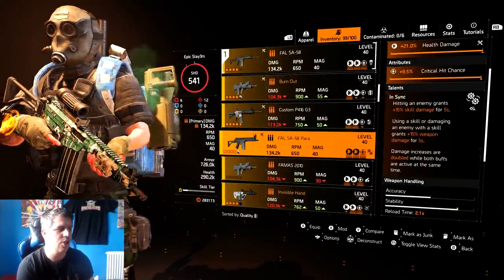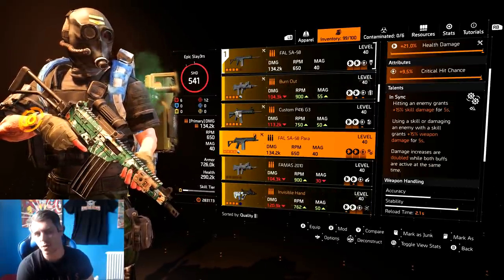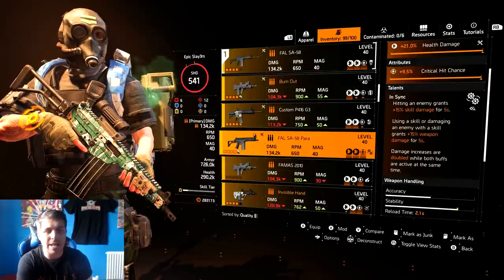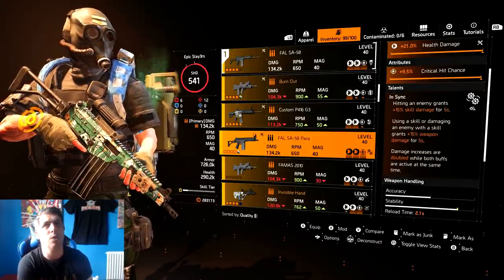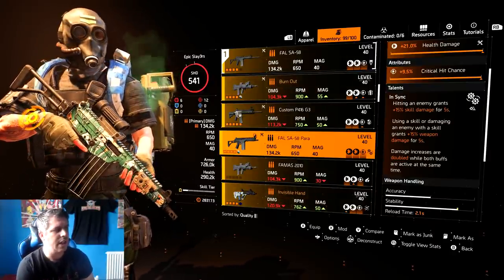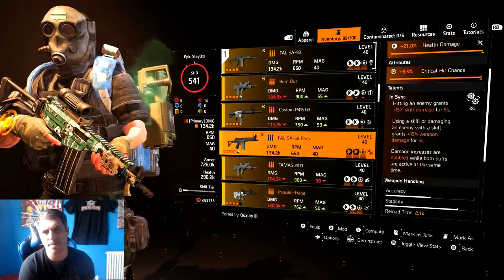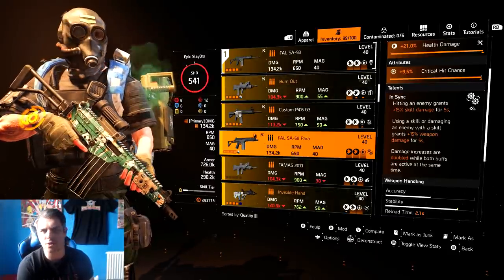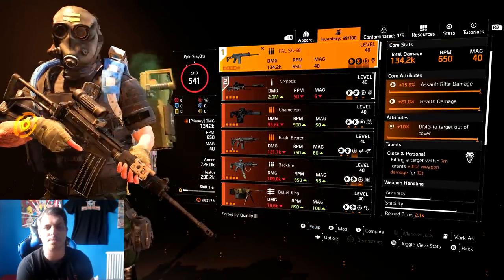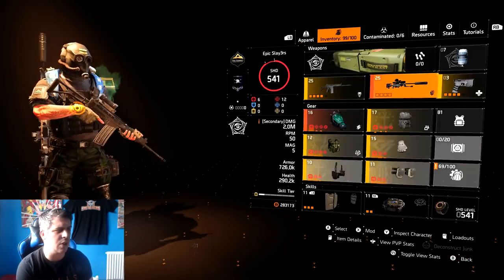The better option might be using In Sync, which gives you 15% extra damage - you can pop a shield or a turret and get that extra weapon and skill damage. You'd still be hitting 800k to 1 million-plus on crit headshots. If you're looking for more sustain over time, In Sync is probably better. But if you want raw DPS and know how to use the build, the Foul with Close and Personal is the one.